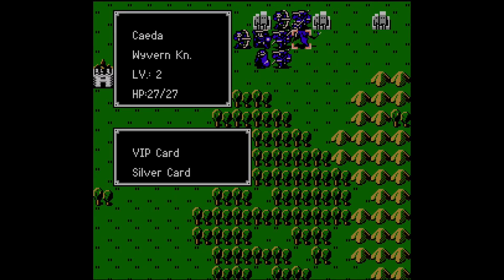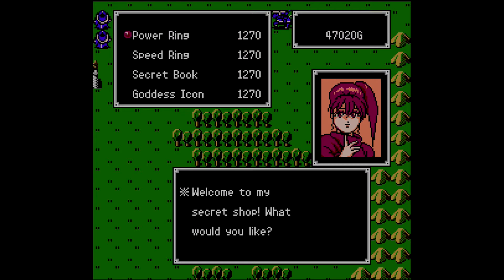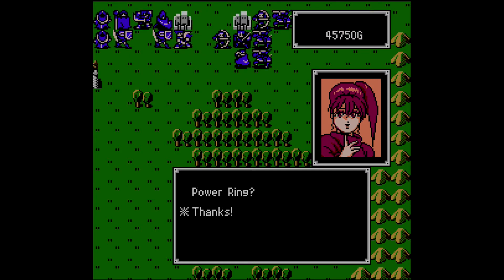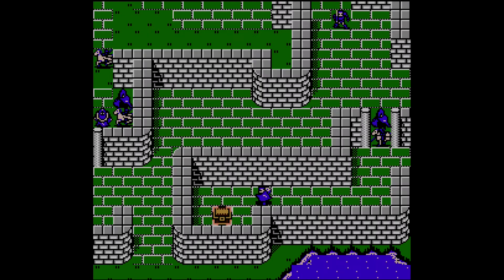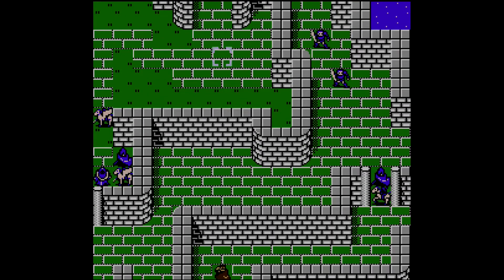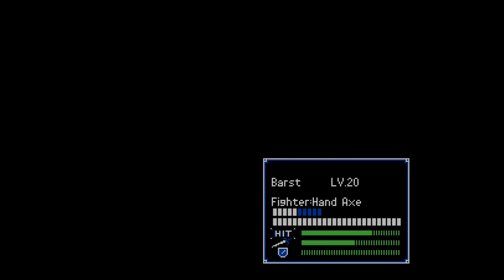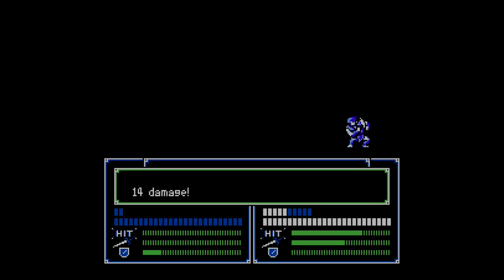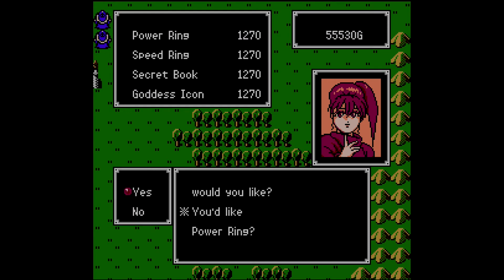In the northeastern corner of the map lies a conspicuous patch of trees amongst the hills. To gain access to the shop, the unit must have the VIP card in their inventory. Along with the VIP card, I recommend giving this unit the Silver card, which discounts items in the shop by 50%. The Silver card is obtainable in the southernmost chest in Chapter 14. The VIP card must be retrieved from defeating a curate in Chapter 17. Do not skip on these items, because when you arrive at Chapter 21 the secret shop here grants you a hefty supply of discounted permanent stat boosters.